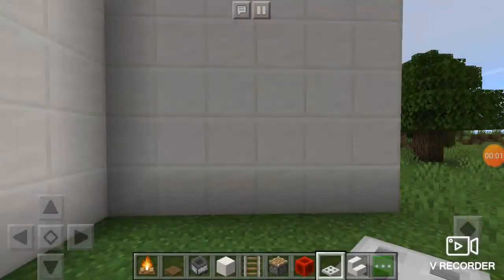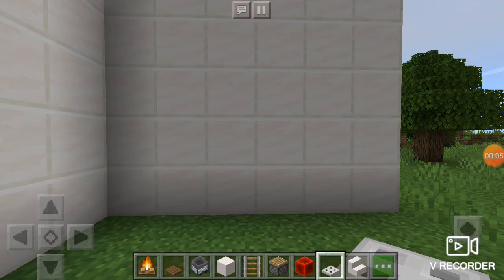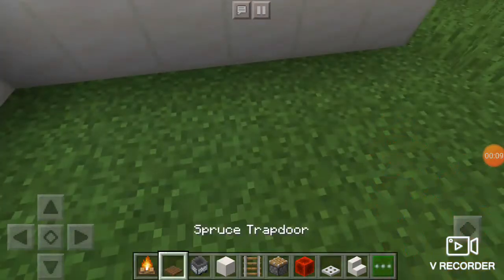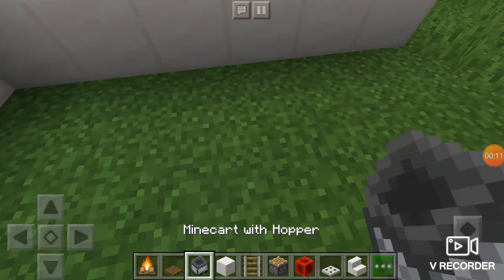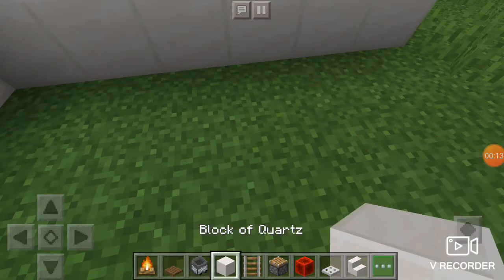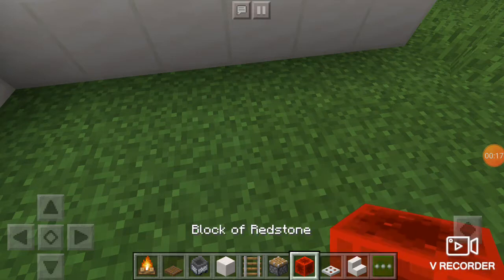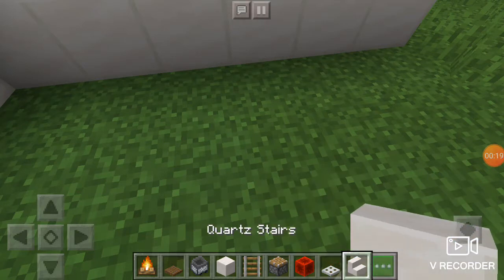What's up everyone, it's Cool Kid, and today I have brought for you a super realistic stove. You're gonna need campfires, spruce trapdoors, minecart with hoppers, a block of your choice, rail, piston, redstone, iron trapdoors, and some quartz stairs.